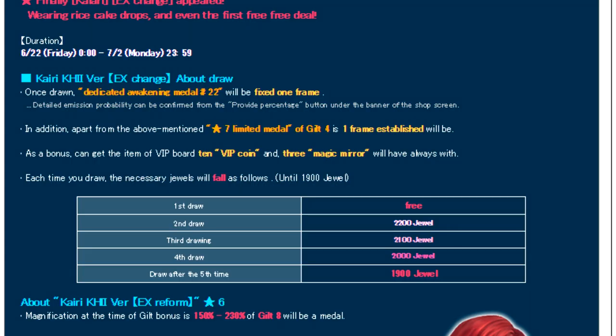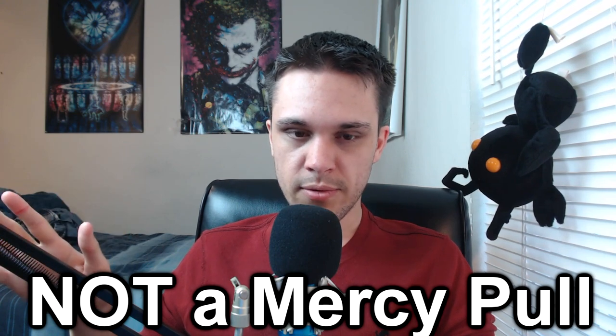There's something about the JP banner that I want you guys to be aware of, and I want to provide some quick advice on it as well, because it's not nearly as bad as people are making it out. In JP, she's a falling price deal where the first draw is free. You're guaranteed a 7-star tier 4 medal, as well as a guaranteed trait medal for the new Kairi EX Plus medal. However, all of this is meaningless because this banner is not a mercy pool.